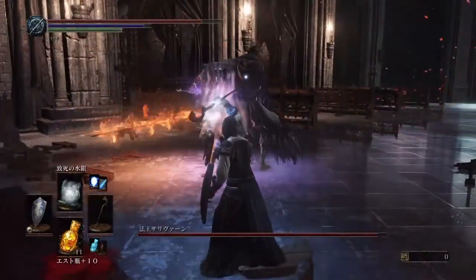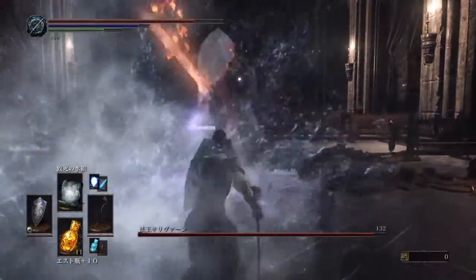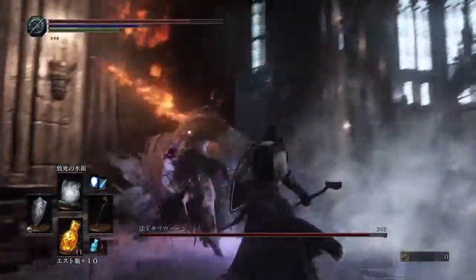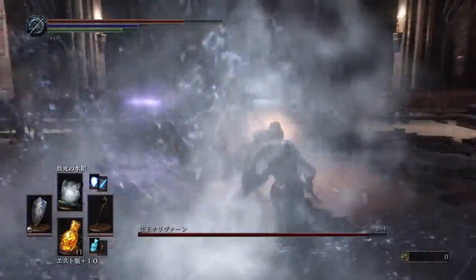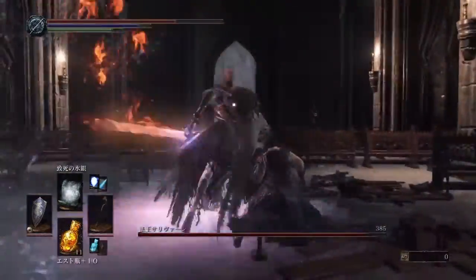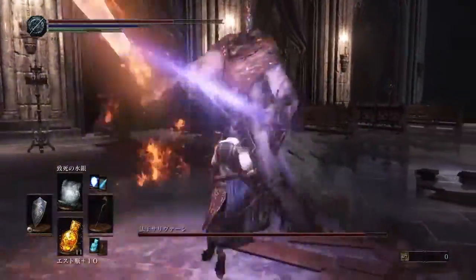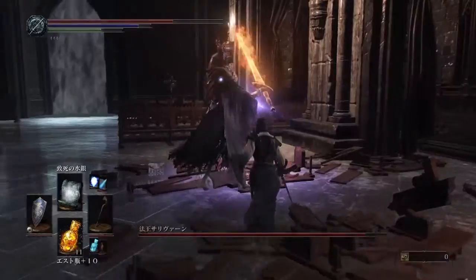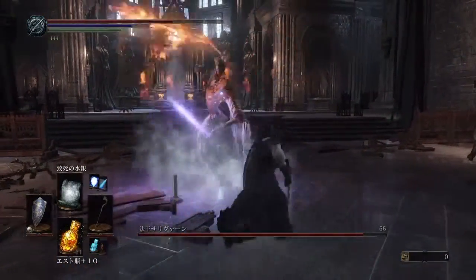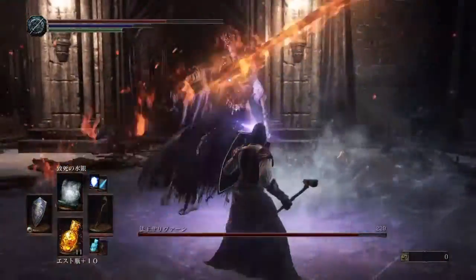At the best of times it's not the easiest of bosses. And when you're using this strategy — the Pestilent Mercury only strategy — it's really difficult. What I did learn was that previously I've been just dodge rolling all these attacks, but every now and again you mess up. There's one delayed kind of big slam he'll do, and I just kept getting hit by it.